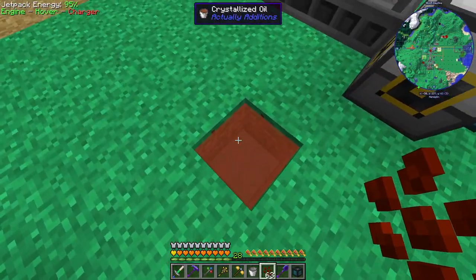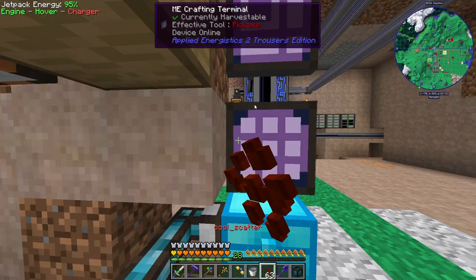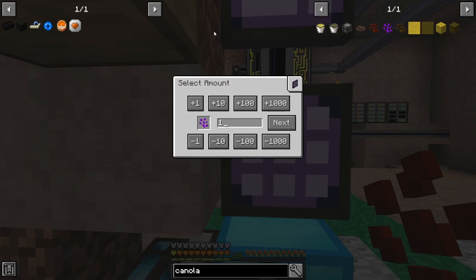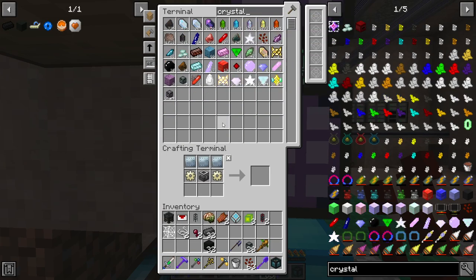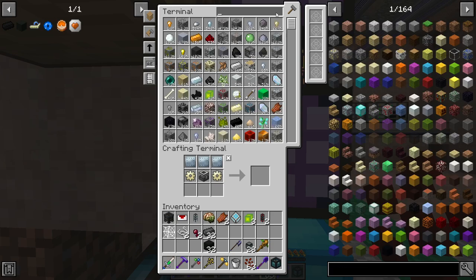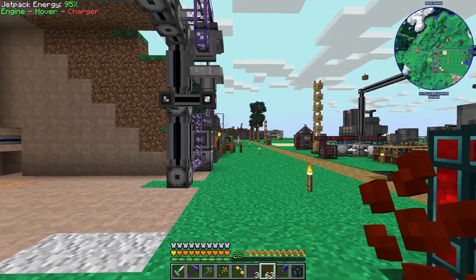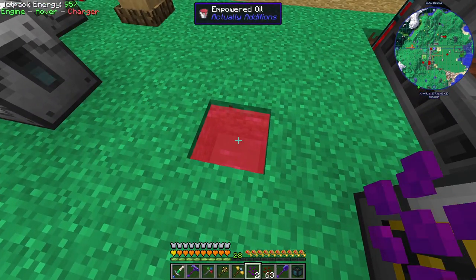We throw that in there, it does get used up, and we get crystallized oil. Now we can empower. I wonder if there's another way to make this stuff — let's just make like 16 of these right now. Is there another way to make crystallized oil without throwing it into the world? Can I do it in a fluid transposer? Looks like no, so we're going to have to do some integrated dynamics stuff. There's our empowered canola seed, and then with the empowered canola seed we throw that into crystallized oil and we get empowered oil.